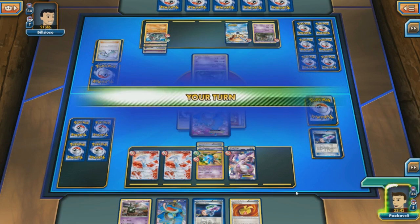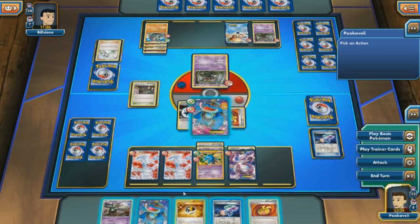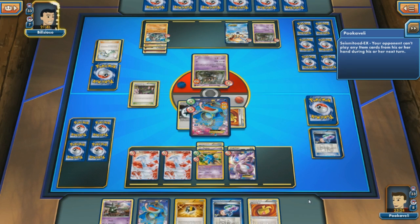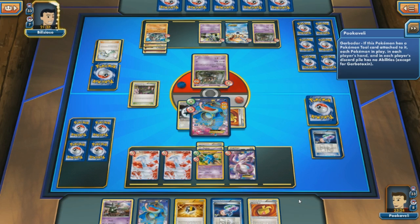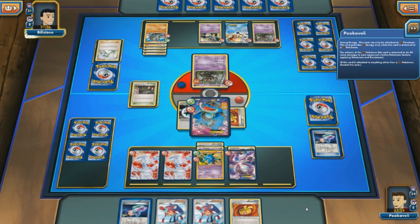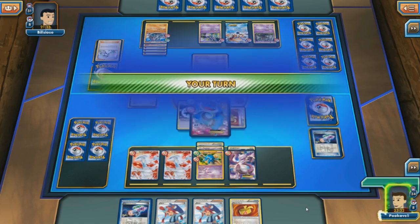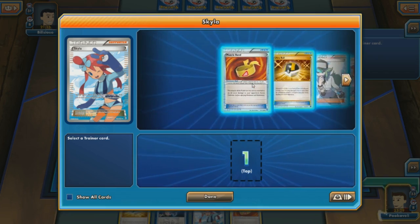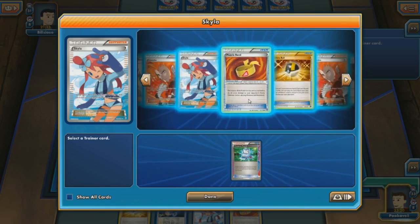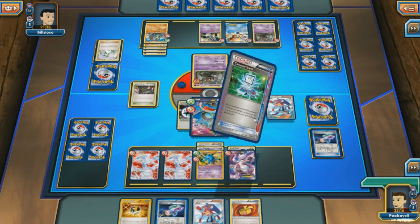My opponent uses Spinning Turn with Donphan — 60 damage with Strong Energy — and switches in a Trevenant. A decent turn but not too threatening. I use another Quaking Punch for 50 on the Trevenant. I could Ultra Ball to thin my deck, but I don't want to play the Laser until I really need to. Trevenant isn't a threat right now, and my opponent can't play Float Stone, can't use Rush In, can't play Startling Megaphone to remove Rush In. So I'm happy just sitting here and using Quaking Punch. My opponent gets another energy onto Donphan — I do have to worry about Wreck, which would definitely knock out Seismitoad-EX.